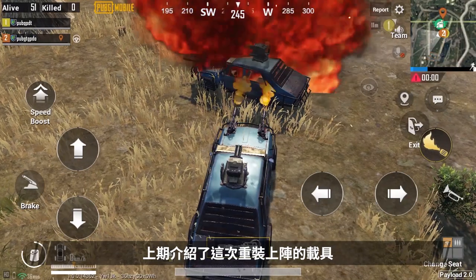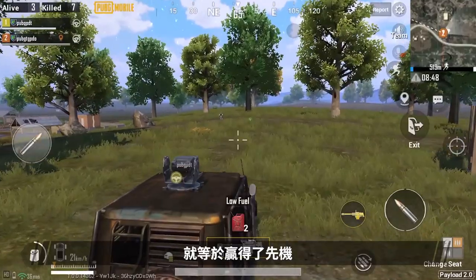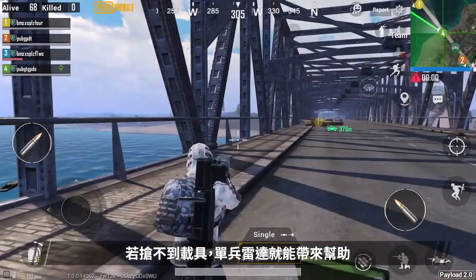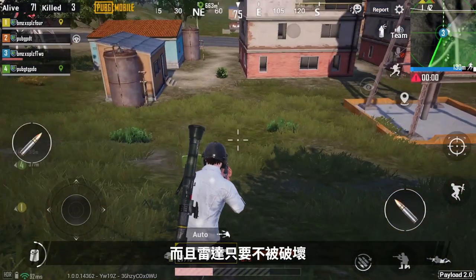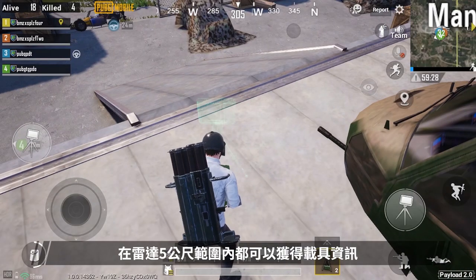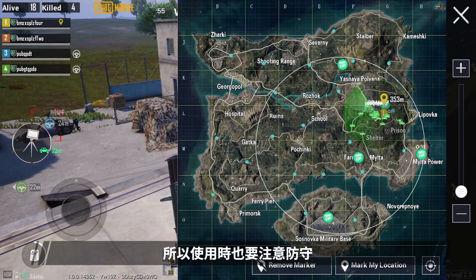Last time we introduced the new heavy vehicles. The first players to get one of these vehicles will have a definite advantage. The portable radar will be a big help if you don't have any new vehicles. Place the radar on the ground next to you to reveal the positions of all the vehicles within range. As long as the radar remains intact, the locations of nearby vehicles will be displayed for anyone within 5 meters to see. Make sure to protect your radar while using.